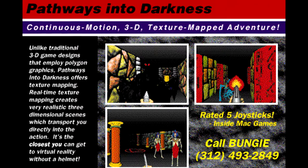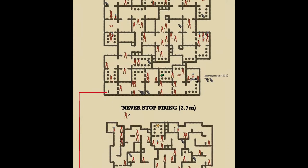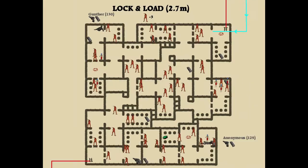Let's take a look at this map. We're starting off at this top save from the ground floor. In the last video we went to Never Stop Firing on the right side to get the yellow crystal, but now we'll be going up to Lock and Load. When we come up to Lock and Load there are two closed doors that will open when we go up to them.